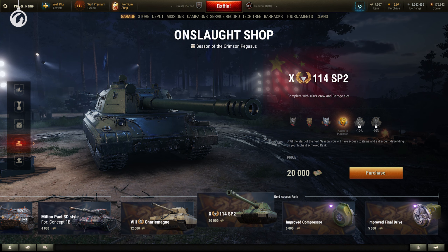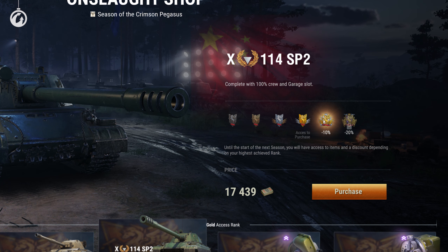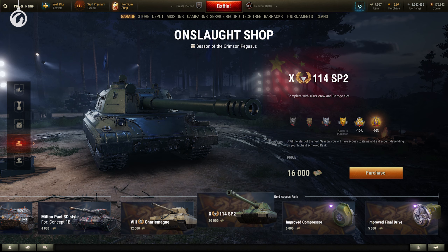And the even rarer 114 SP-2 tank destroyer. The items you unlock and discounts you receive depend on the maximum rank you manage to reach during the season.